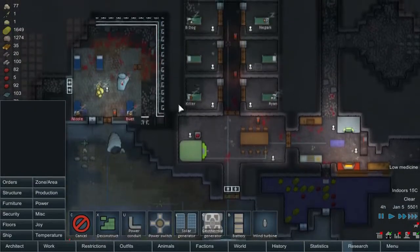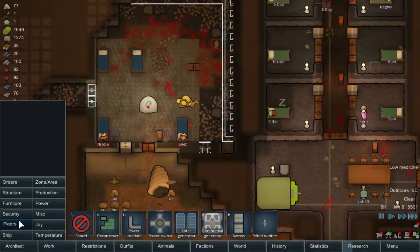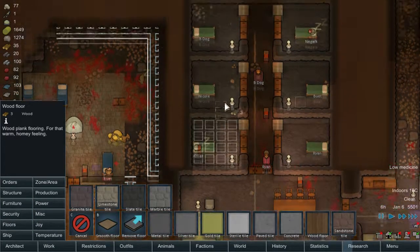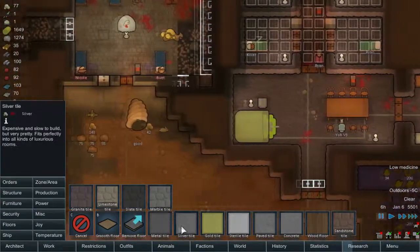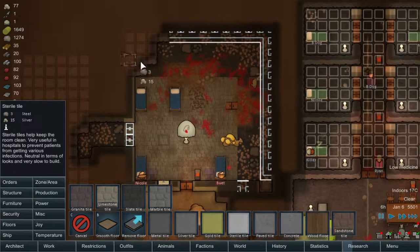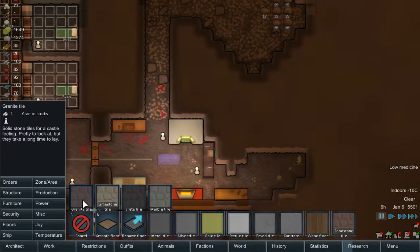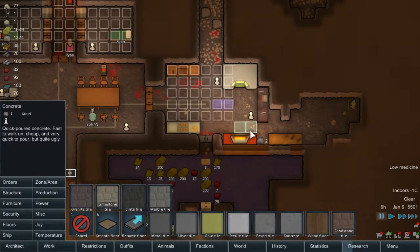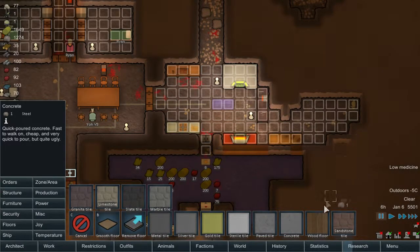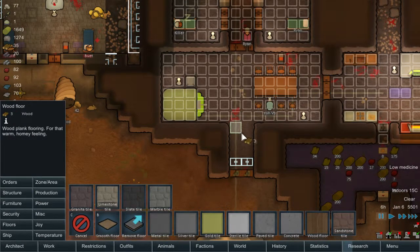Why are we not on three-speed? We should be. We also need to clean. One thing we should do — wooden floor — we should just wooden floor everything. So that's all going to be wooden floor, and then we need to add sterile tile later because it's not completely dug out yet. There's limestone, marble tile, granite tile, metal tile, paved tile, concrete. Let's throw down some concrete in here since this is our main walking area. More wood in the dining area would be easier to clean.